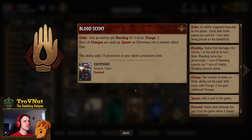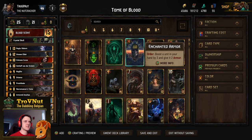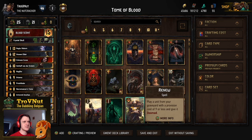And our leader ability is Bloodsend, giving an enemy unit bleeding for three turns on order. We can do that three times in total during the match, and once all charges are used up, you also spawn an Echimaya into a random allied row — a three-power vampire. That adds to our swarm, giving us a lot of bleeding synergy. Overall a very good leader ability for this deck. Let's head straight into the example matches and see how powerful this deck really is.